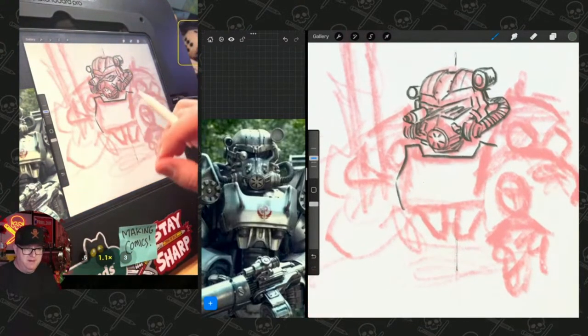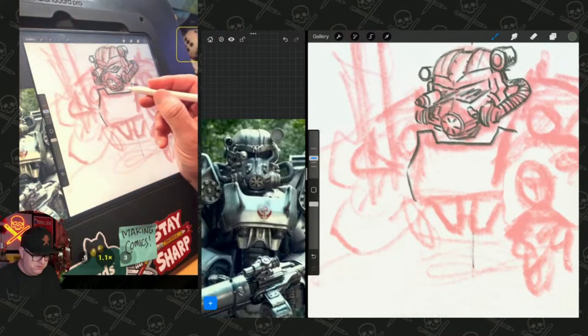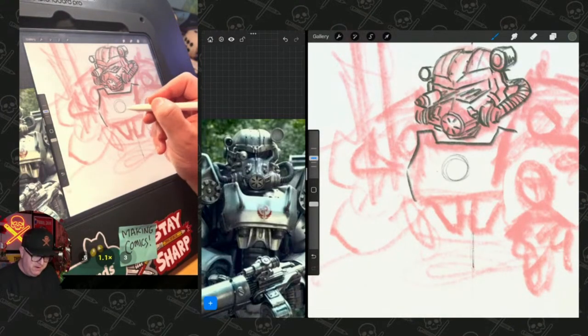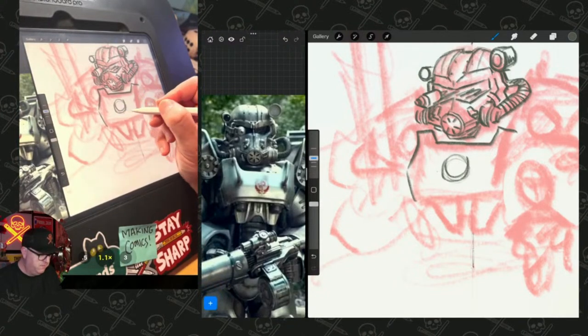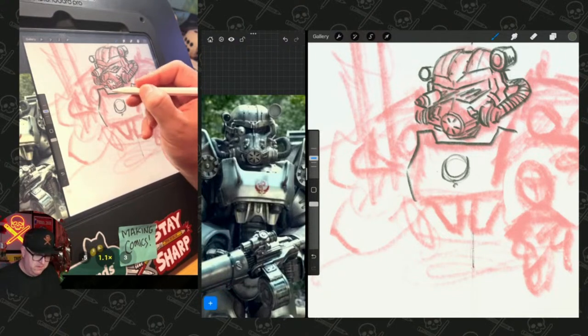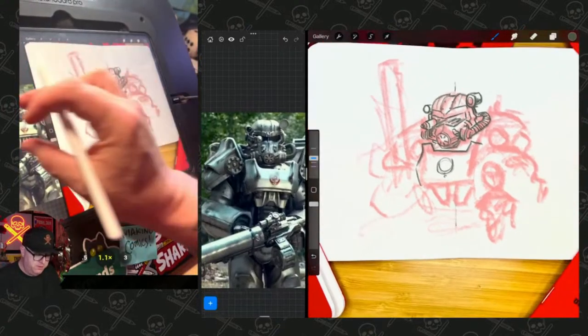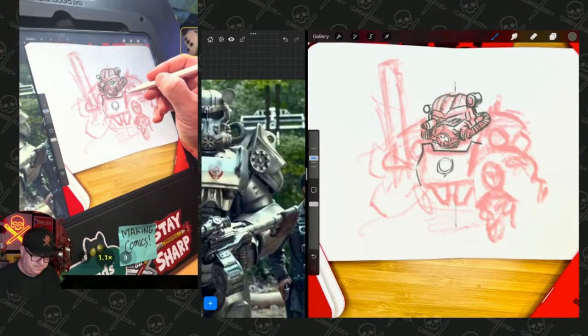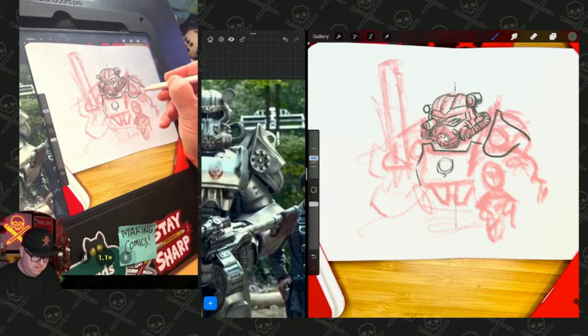Someone asked if I actually draw every day — yes, I draw every day. Right now I'm not even worried about the symbol yet, just getting the basic shape. This is just practice for the next 20 minutes or so. I might want to look at his shoulder, because it has a very distinctive shape to that part there.